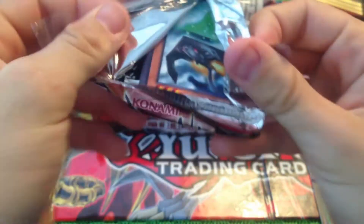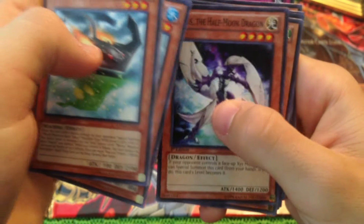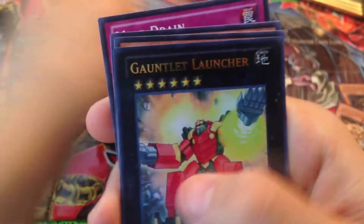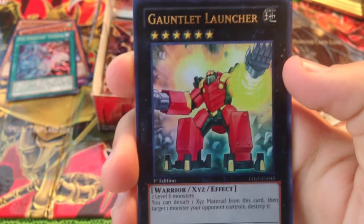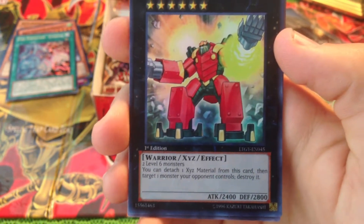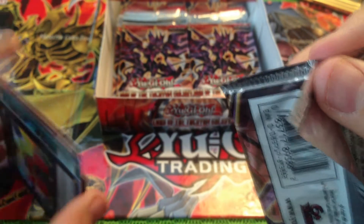Mecha Phantom Beasts, Radius, Mecha Phantom Beasts again - and an Ultra Rare! It's Ultra Rare - Gauntlet Launcher. That's a pretty good card, that's pretty freaking good actually.